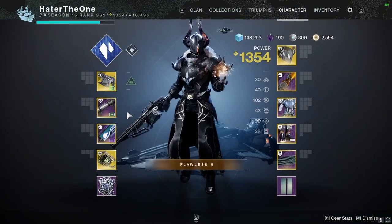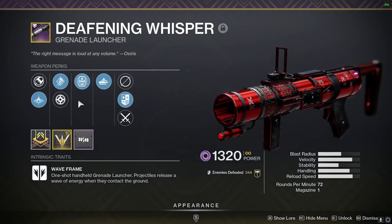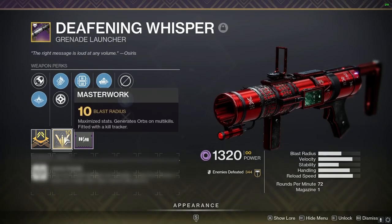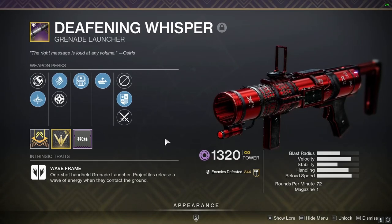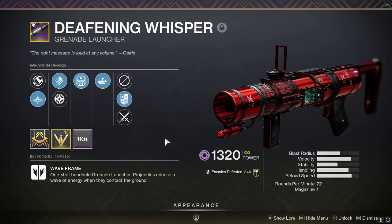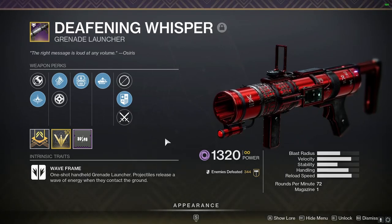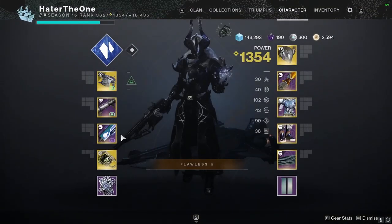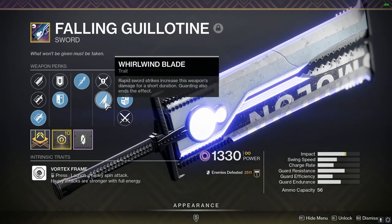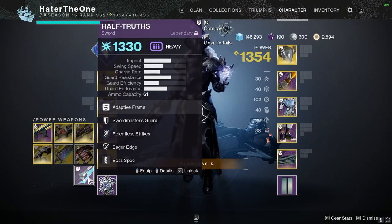Now that we've established the exotic weapon for the loadout: on my Deafening Whisper I have Lead from Gold and Auto-Loading Holster. I really enjoy Auto-Loading Holster so I can swap to my kinetic special weapon or heavy weapon without worrying about wasting time reloading. If you're farming this out, you can get one from Season of the Hunt focus engrams over at the Helm. I'd also recommend Auto-Loading Holster/Shot, but if that's not your preference, something like Unrelenting, Wellspring, or Rampage will get the job done. In my heavy slot I'm using a sword — in this case a Falling Guillotine with Tyro's Blade and Whirlwind Blade. You can use whatever sword you have; something like The Other Half or Half-Truths will do the same or better.